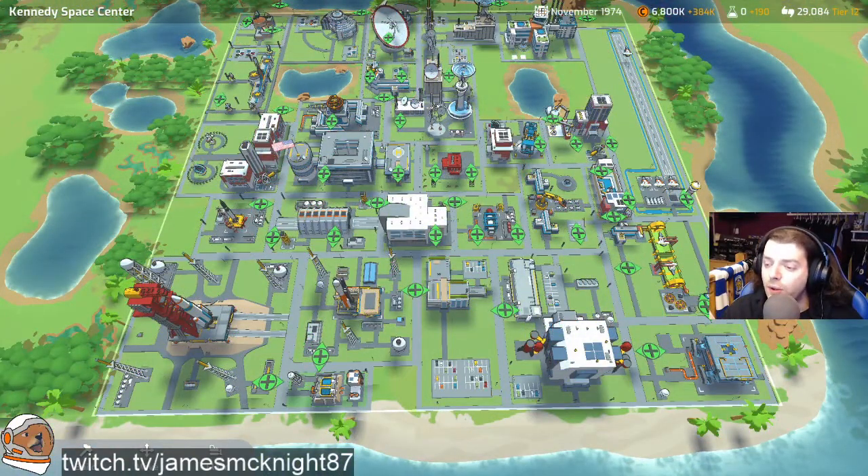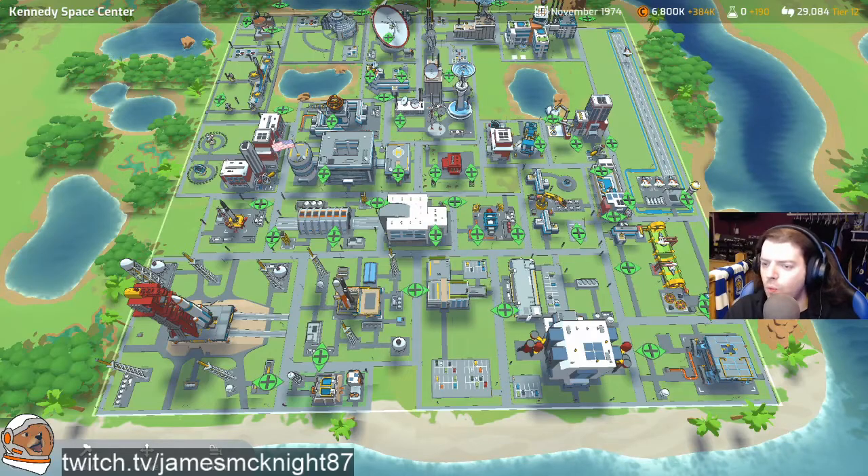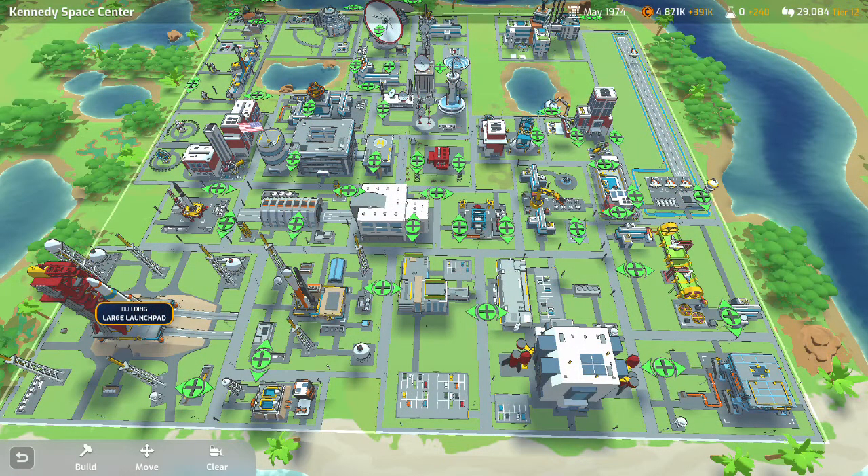That's how I would lay it out if you want the speed reductions. I'll just go through the buildings so you know what is where. We've got a large launch pad, small launch pad, vehicle hangar, medium launch pad.